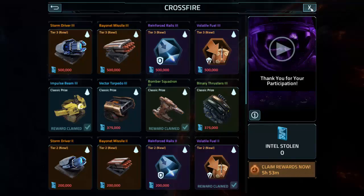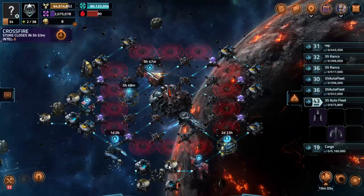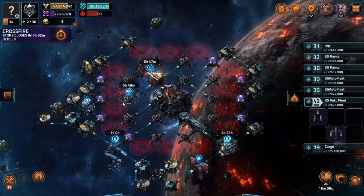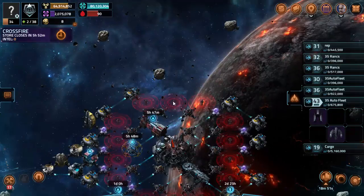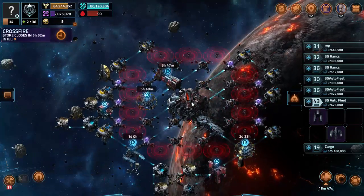And once I destroy 6 of those level 45s, my base can be attacked. When my base gets attacked, Vega just steamrolls the whole entire thing. My base is designed so that the mines actually do something, but when Vega just sits on the mines, they don't even get hurt. They have so much health and do so much damage — my base just gets smashed.